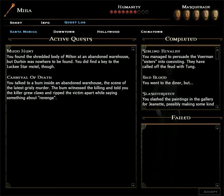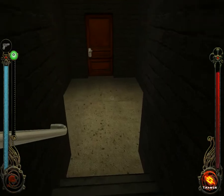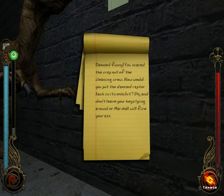Let the mission begin — quick review of our goals. Get the anchor and sarcophagus. You scared the crap out of the cleaning crew. Now would you put the damn raptor back in its exhibit.